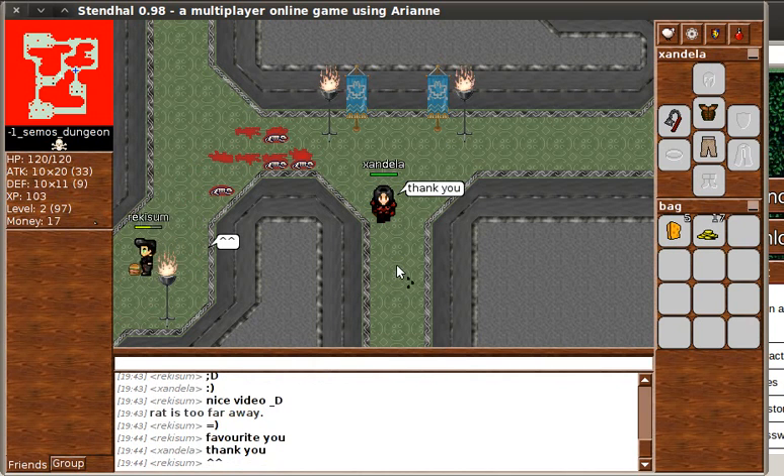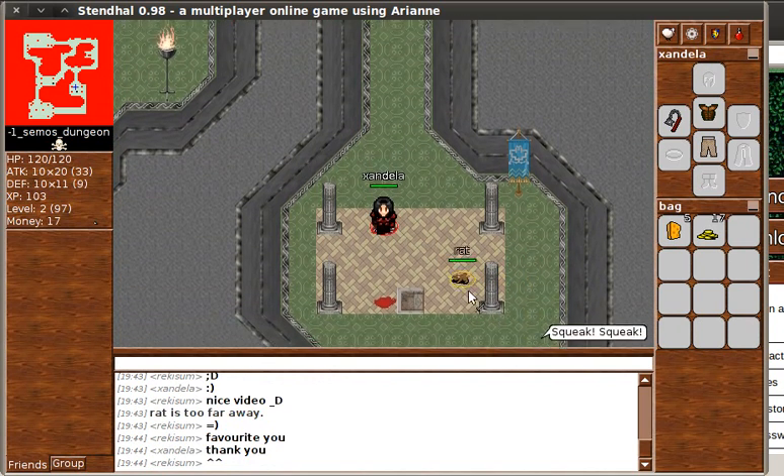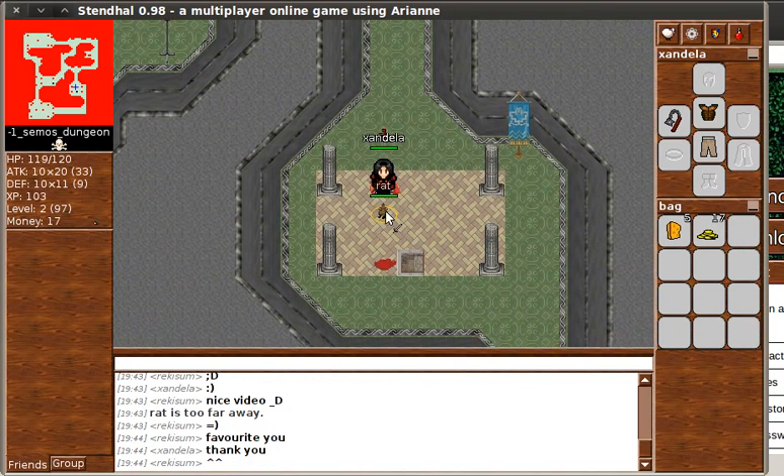So at the same time as I fight creatures, if they're a creature that hurt me, then I'll actually also start to improve my attack and my defence skills while I fight. So if you see, this little rat is causing me damage. And each time he causes me damage, the number in brackets — the actual damage — should go down. The number in brackets is going down because I'm actually earning defence points from him. And in a few more points, my main defence level will actually go up. So instead of having a defence level of 10, I'll have a defence level of 11.